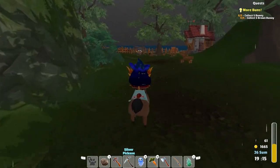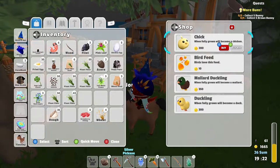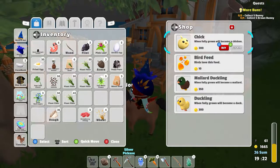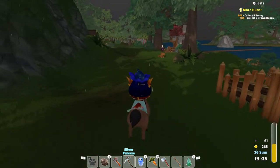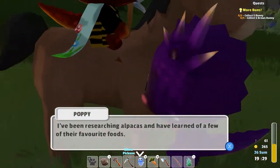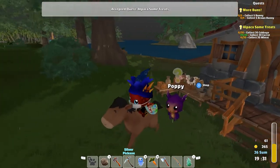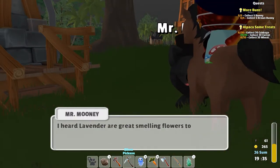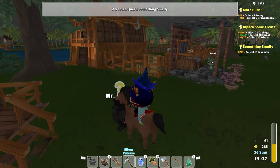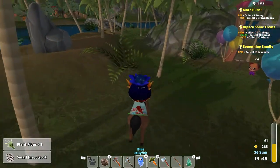I'm going to walk this way and see if anybody wanted anything. Hey buddy, how's it going Mr. Jones? I'm going to buy a few chicks off of him — we're going to keep filling things up. Hey Poppy! She says she's been researching alpacas and needs 20 cabbage, 20 carrot, and 20 wheat — that shouldn't be a problem. Mr. Moody wants his bed — he's had a couple good nights' sleep with the new pillows, but something doesn't smell right, and he wants 10 lavender. I can do that.